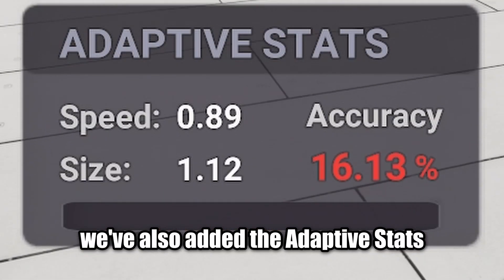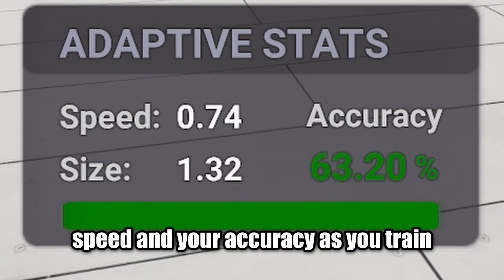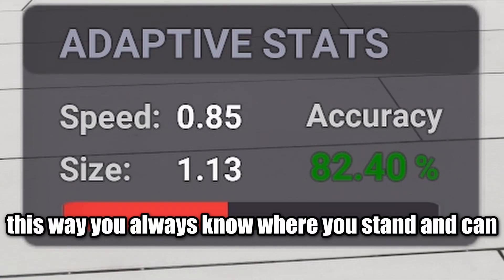We've also added the adaptive stats HUD, which gives you real-time feedback on target size, speed, and your accuracy as you train. This way, you always know where you stand and can adjust accordingly.